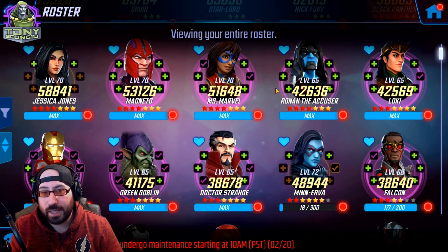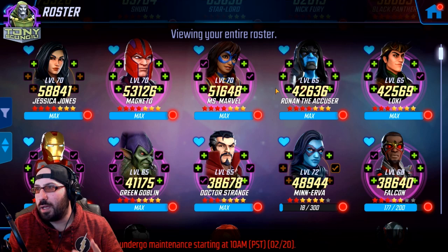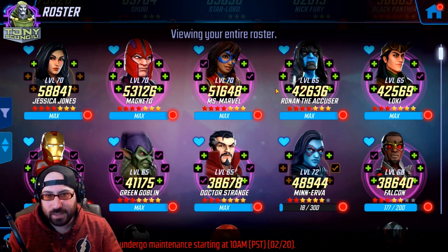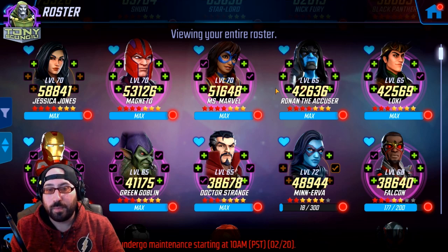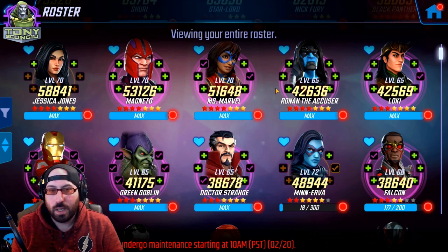Doctor Strange became easier to farm for most players between the 1 and 2 million point, and while you don't have access to the other members of his completed team, he stands out as a very high-impact character that a lot of players have — more so than, say, Hydra minions or AIM minions. Falcon is in kind of the same conversation with Iron Man. Some people are doing early preparation for U7, and Falcon is a very reasonable and meaningful character in those modes. He's also decent in the early stages of U6, and as a global character he's a relatively easy farm.